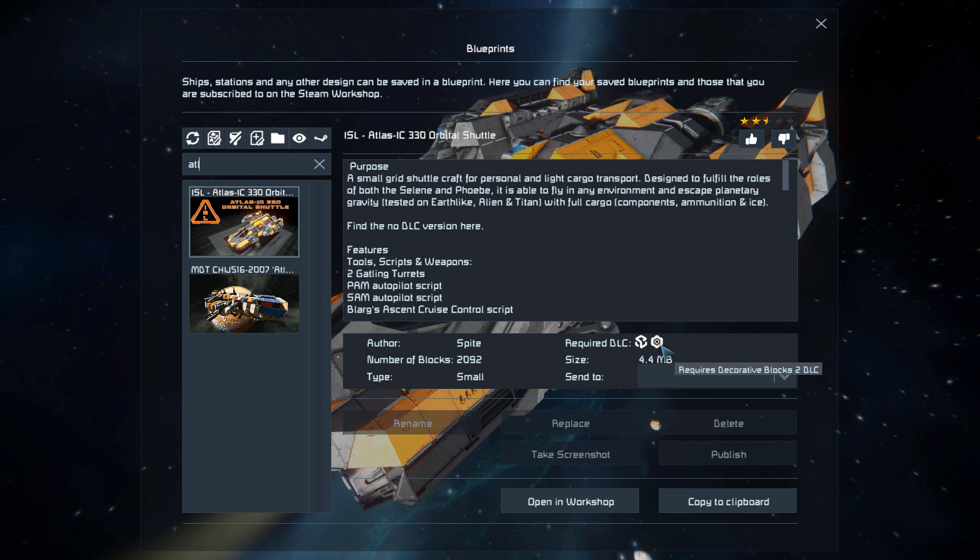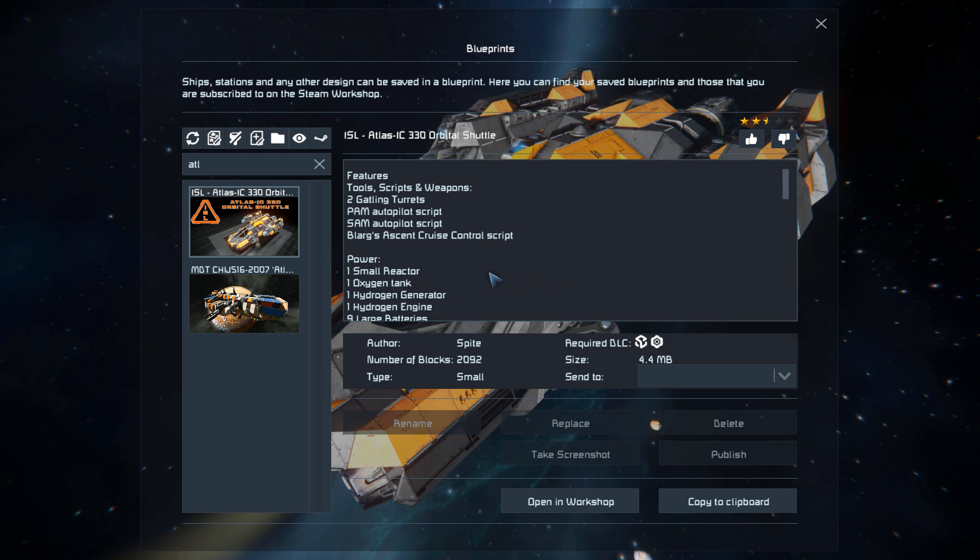It requires the Sparks of the Future DLC pack and the Decorative Block Number Two DLC pack. It features no other mods but does have a few scripts, such as the PAM autopilot script, the SAM autopilot script, and Blag's Ascent Cruise Control script, which I'll talk about a bit later.